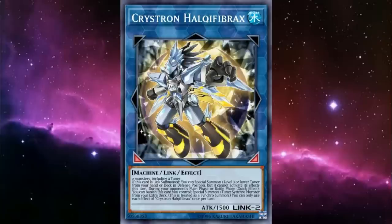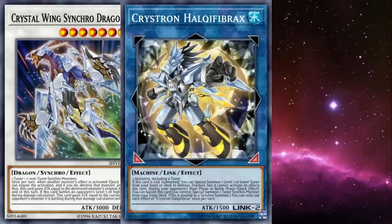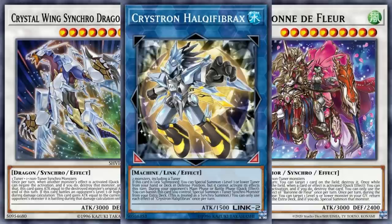Finding play sequences that summon Halqifibrax can give you a lot of long-term advantage. You're not going to be able to summon any of your on-theme tuners with this, but that's not really the point — we want to use its effect on our opponent's turn. Moonflower Viewing is itself a Synchro tuner, making it a viable target. Alternatively, you can get Formula Synchron for the card draw and the ability to quick synchro on your opponent's turn. Pair Formula Synchron with Boardfly to make Crystal Wing Synchro Dragon, or combine it with Light Shower at the last possible moment to make Baronne — losing the protection, but gaining a negate and some pops.